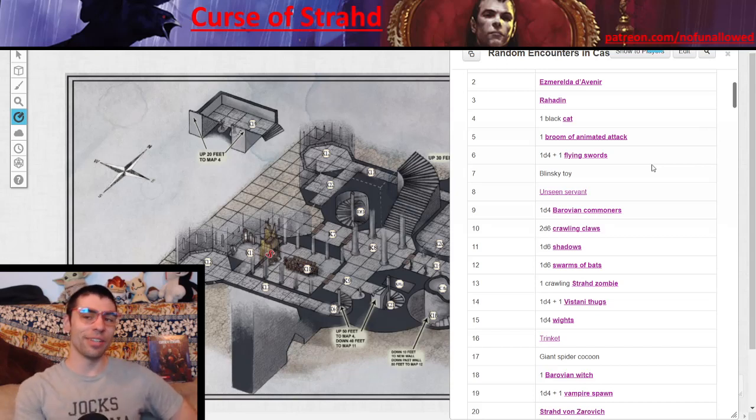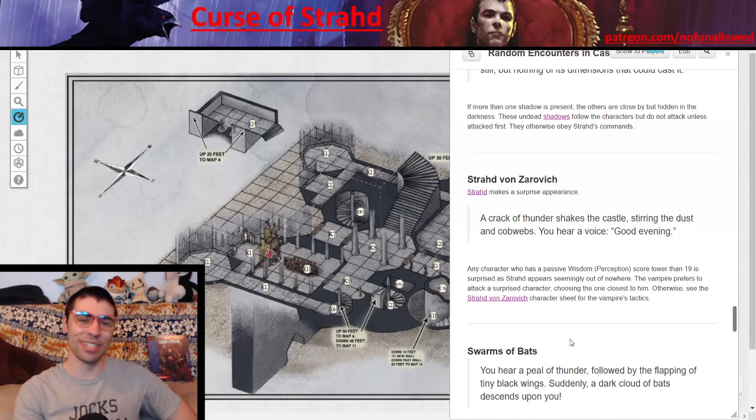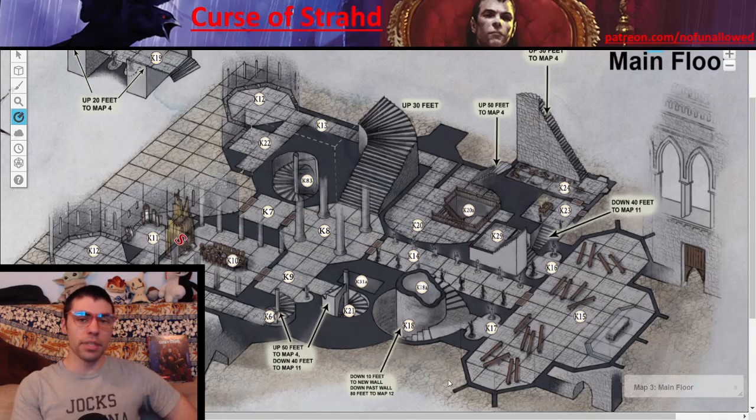Also fun and interesting to note: theoretically, your players could bump into Strahd early on. Your players could know they have to find Strahd in a specific place, but theoretically Strahd could just show up at any time — because on a 20, they find him, and Strahd just does what he does: he says 'good evening' and starts beating the crap out of everybody. For the sake of this series, I'll be bouncing between the isometric maps and the top-down maps so everyone gets a feel of the dimensions. The verticality of this area is really tough — you have to recognize what staircases lead to what area.